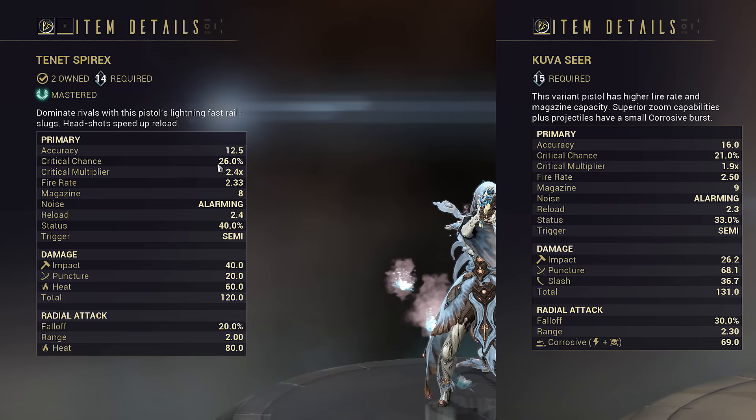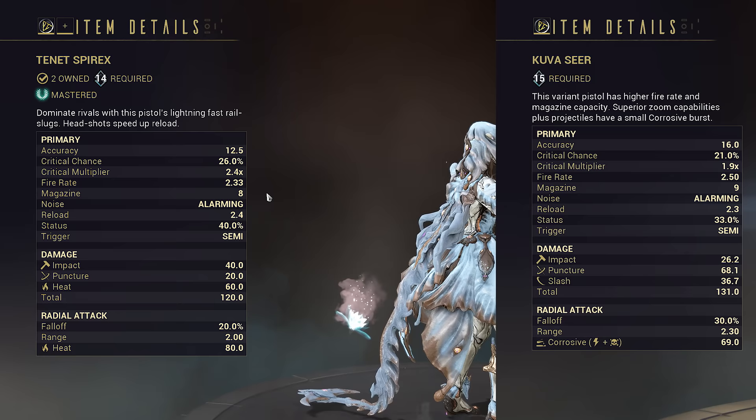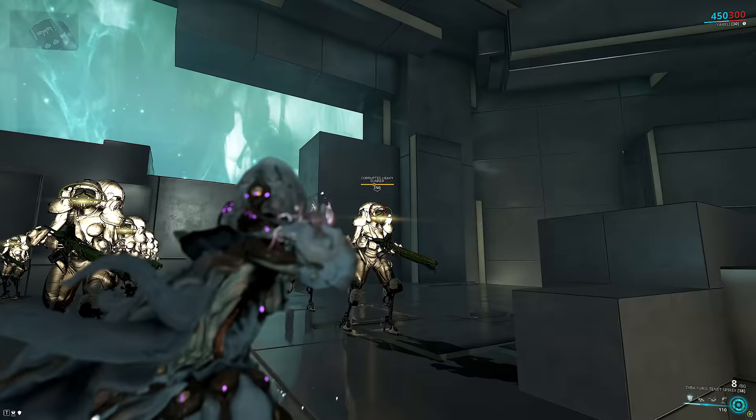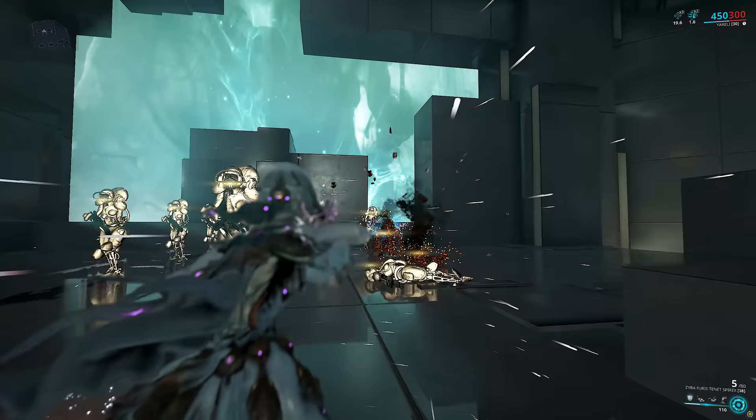What sets Spear X apart at first glance is the higher critical chance, higher critical damage, and higher status chance. Additionally, this status chance is so high it actually lets it close in on new breakpoints. Both guns are projectile weapons, and they currently don't work with Galvanized Shot, the pistol version of Condition Overload. However, one thing the UI doesn't tell you is that Spear X is forced impact on its main shot. That alone should tell you something, and why it's better than the Kuvasir. It is a perfect candidate for Hemorrhage, giving you a 70% chance of slash procs on the main shot regardless of status or crit. But actually, it goes a lot deeper than this.